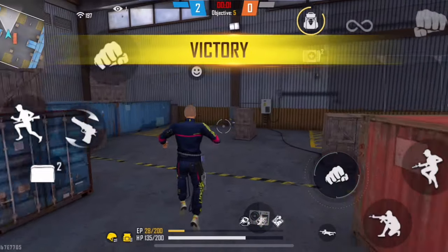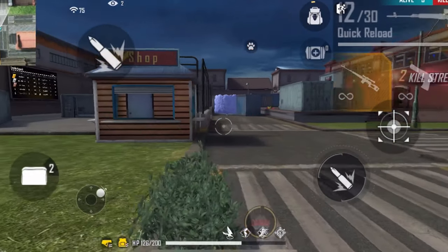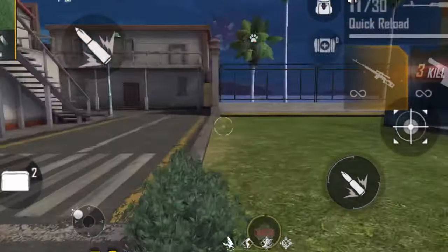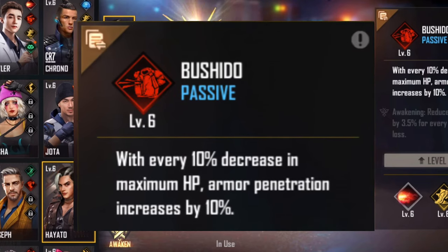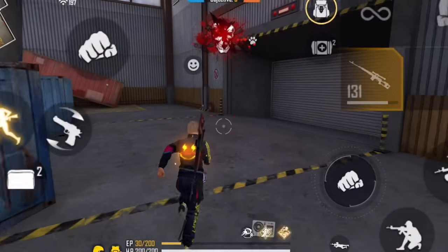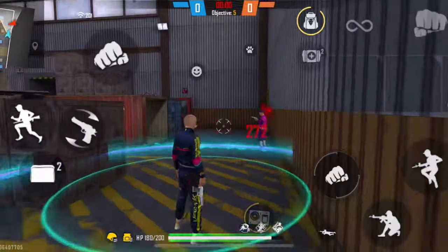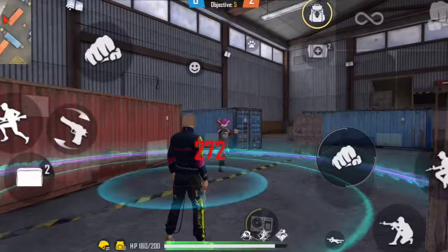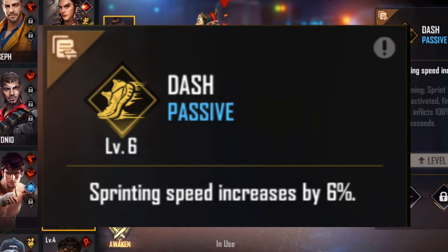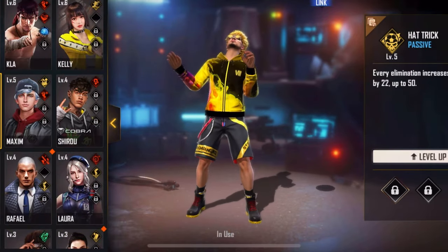The next active character I recommend is Wukong, which is very useful for solo rushing because the skill refreshes as soon as you knock down an enemy. I also recommend the Hiato character — with every 10% decrease in maximum HP, armor penetration increases by 10%. For tracking enemy locations, I recommend at least one teammate use the Moku character. For movement speed, use the Kelly character, whose skill increases movement speed by 6%. Two other recommended characters are Jota and Luketa.